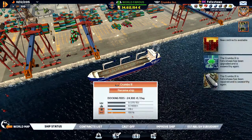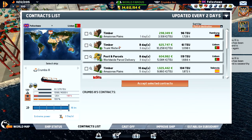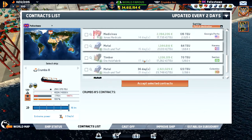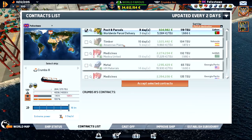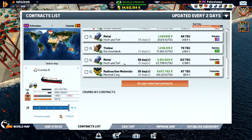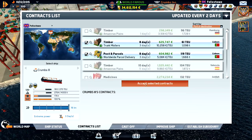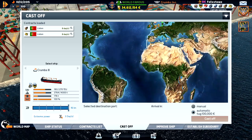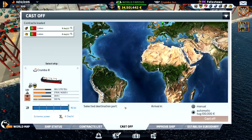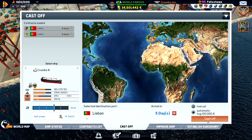We are in Felixstow. Have you been repaired? Fuel is quite high. If you go down to Lisbon maybe - we could go to Jordi port, but we need some refrigeration systems. We could go to Havana, and we can actually go to Colombo - that's quite profitable, I think. We can only take one. Let's go to Lisbon. We need to fill up a little bit and see if it's enough. That's eight days, it will take five. And go.